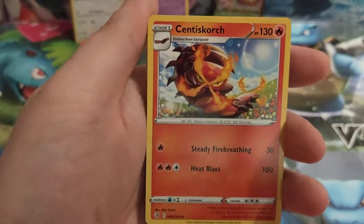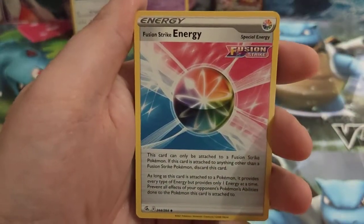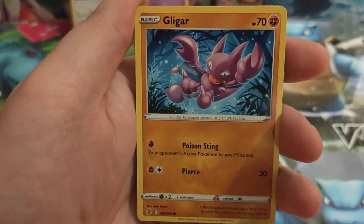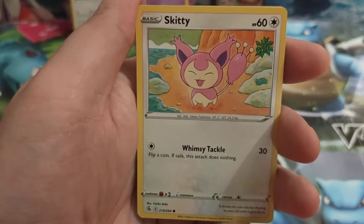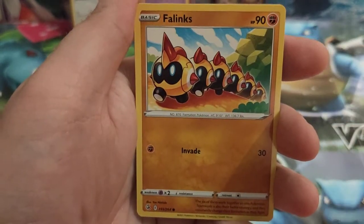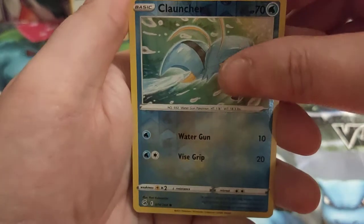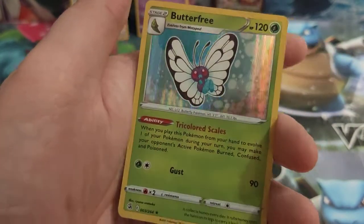Grass Energy, Centiskorch, Bug Catcher, Fusion Strike Energy, Cufant, Gligar, Slugma, Skitty, Phanpy, Clauncher for the reverse, and a Butterfree Holo for the Rare. Very nice.